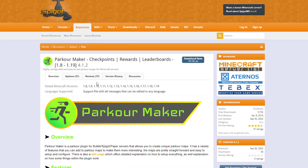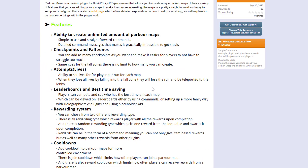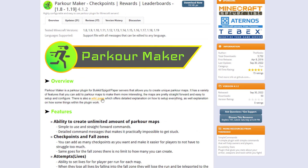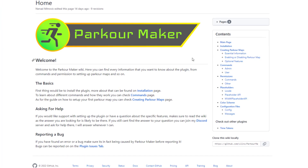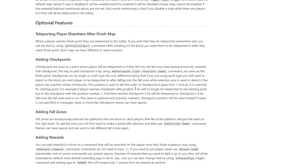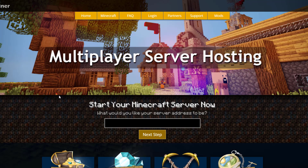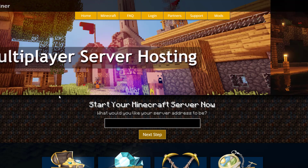Here we are on the Spigot page — you can see it's been updated from 1.8 to 1.19 and it's working great on 1.19.2. As you can see, here are all the cool features, and if you want help setting it up or to look at various commands, this is the wiki page with tons of good information. If you need a server to host it on, check out serverminer.com for the best and cheapest hosting around. That's it for me — subscribe, like, comment, and I'll see you next time.